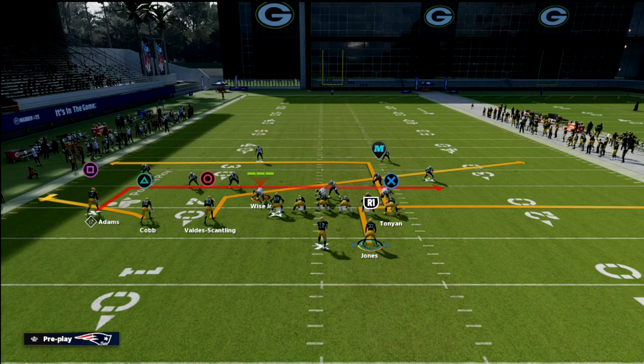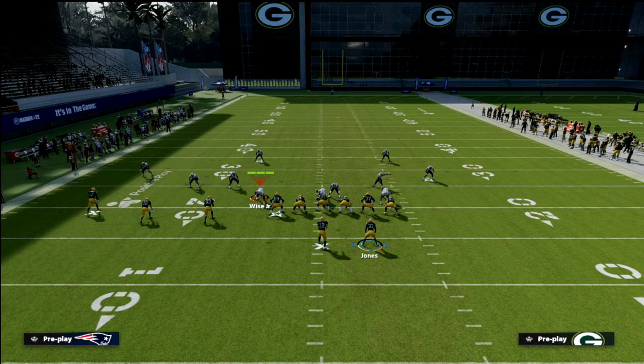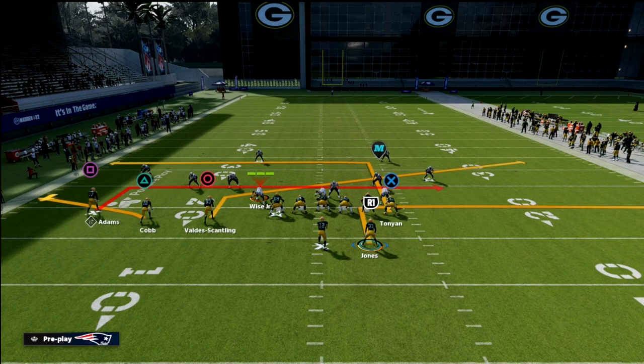What we've created is a high-low on the left side between the dig route to Tonyan and the out and the flat to Cobb. We've also created a high-low on the right side between the out to Jones and the slant to Valdez-Scantling. And lastly, we've created a high-low in the middle of the field between the tight end and Davante Adams.